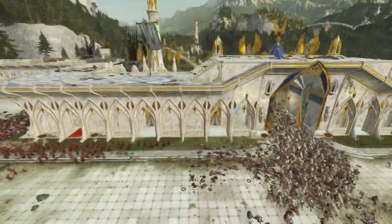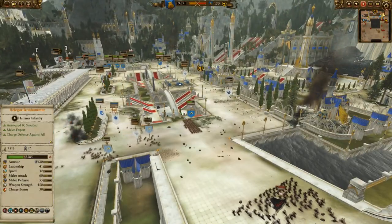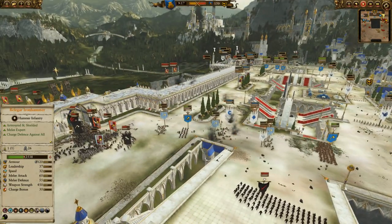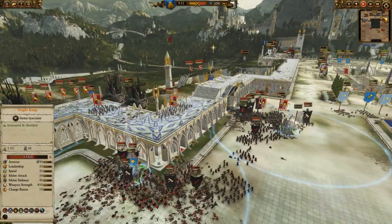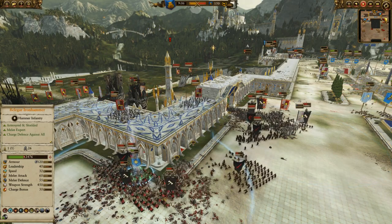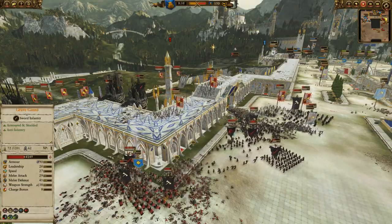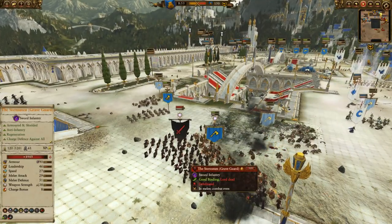They're pouring into the city. At this point we decide to start pulling back and try to hold the center. I have my Warriors of Dragonfire Pass here. They have no lords left at this point so we're doing well in that regard. Belegar Ironhammer - I'm trying to pull him back but he's not getting out of there. He's got chaos warriors with great weapons, chaos marauders with great weapons, the White King and grave guard on top of him.